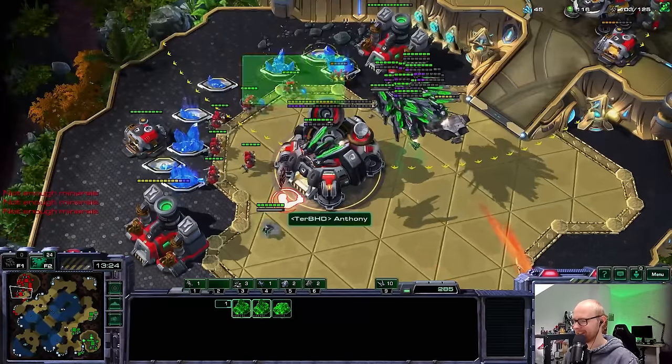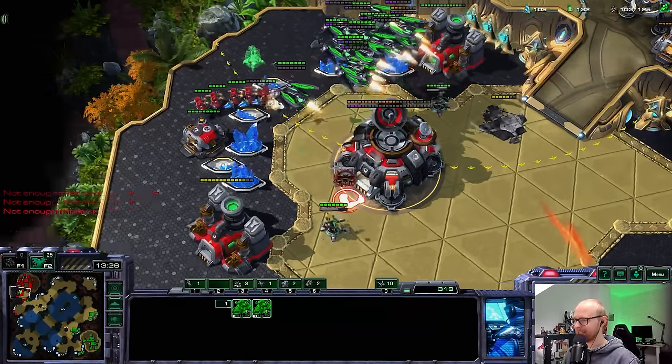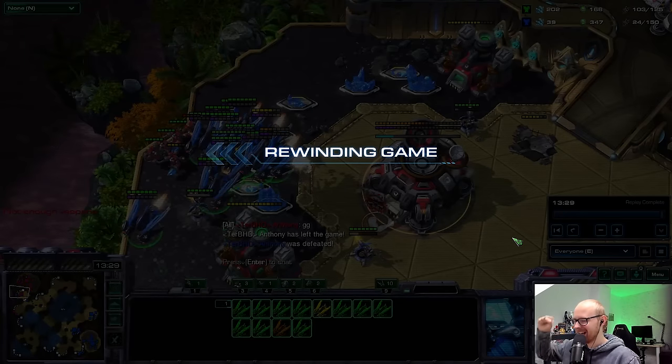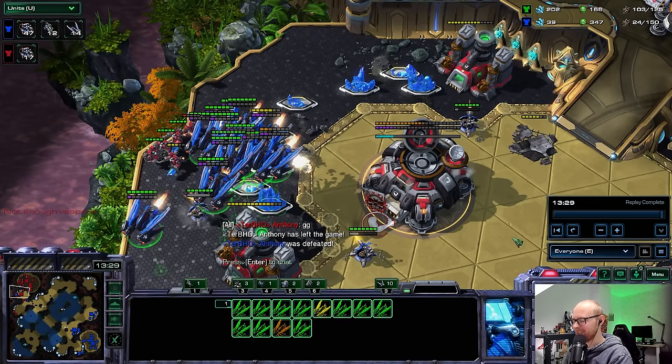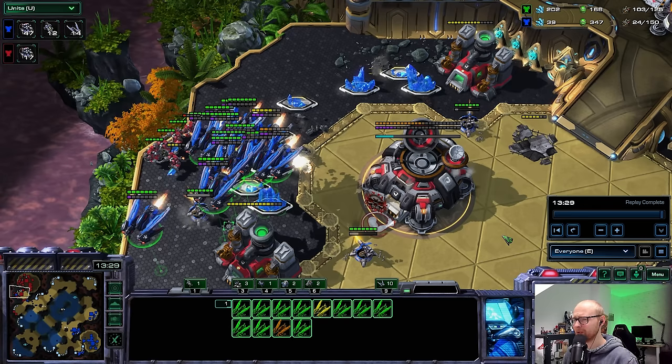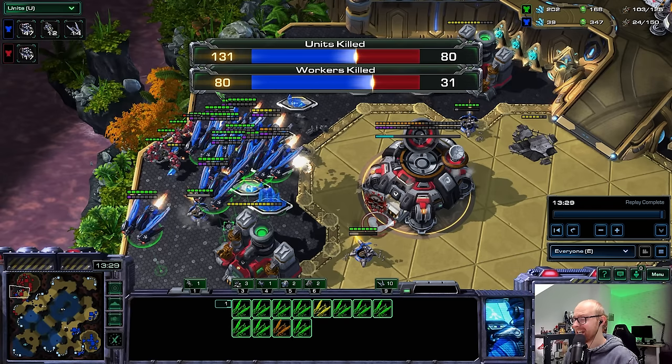I'm starting to wonder if he has another base somewhere, because after I missed that one, I'm getting a little scared. But there we go — Anthony has been defeated. Raven Hellion can still get the job done against high-level Terrans, and that's fantastic to see. The units lost were absolutely brutal — those energy units are always going to be extra efficient. 9.3k against 15.8k — that is beautiful. 80 workers killed in a mere matchup — freaking awesome.